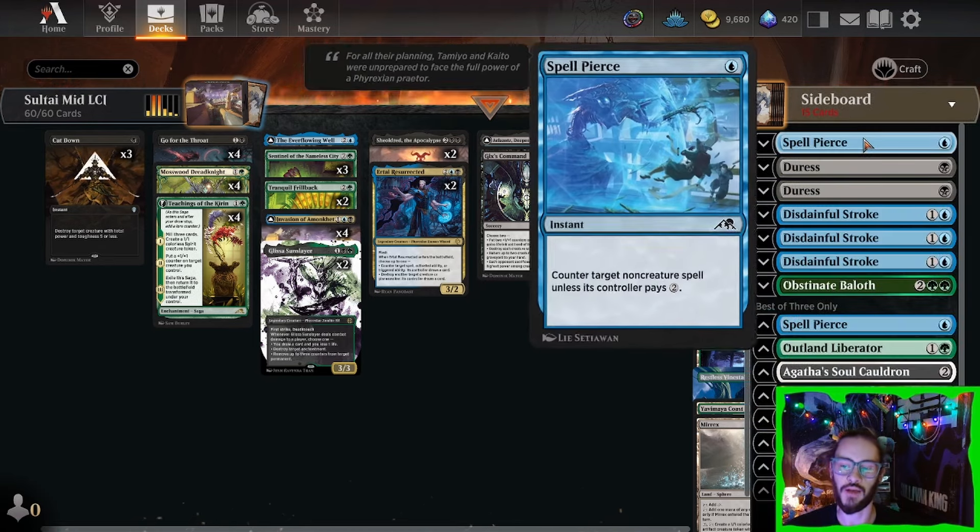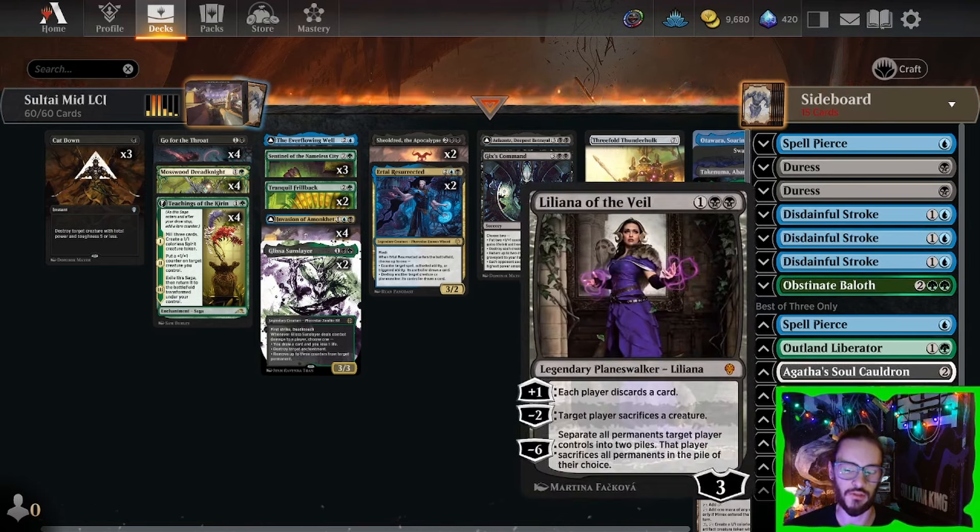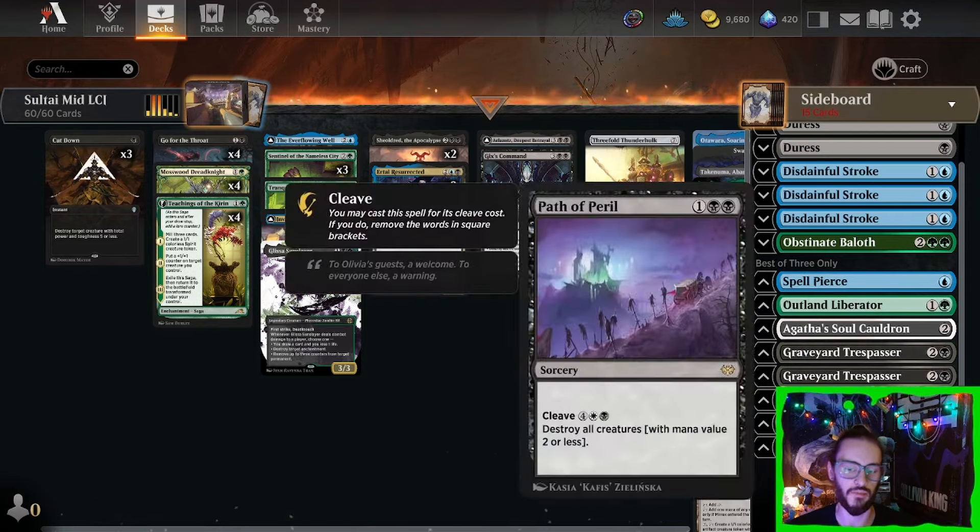Over in the sideboard, we have some Spellpierces, Disdainful Stroke, Duress, Baloths, Cauldron, two Graveyard Trespassers, Lily, and Path Apparel.